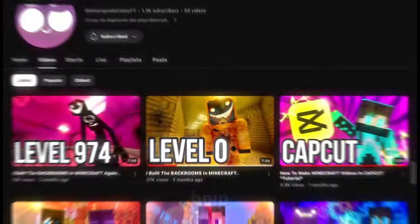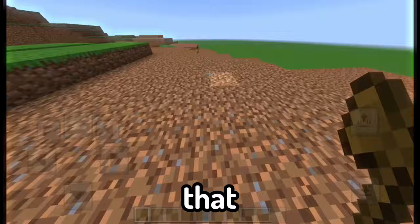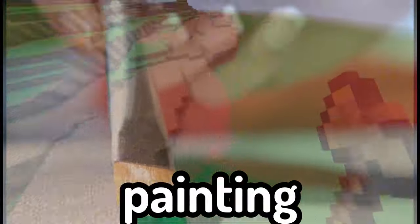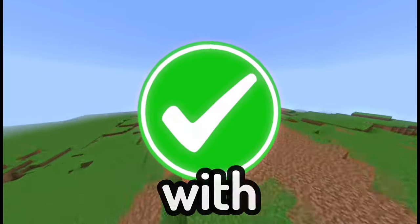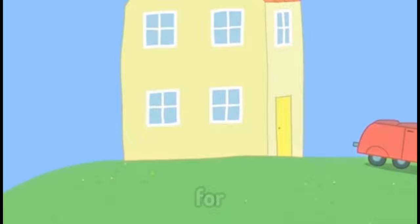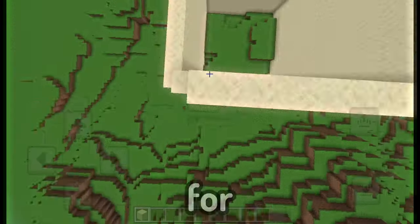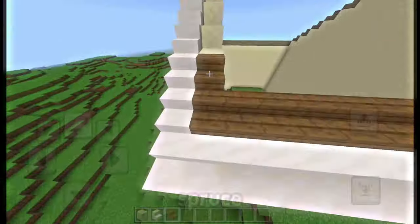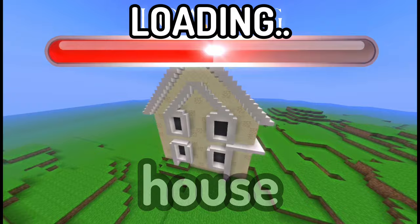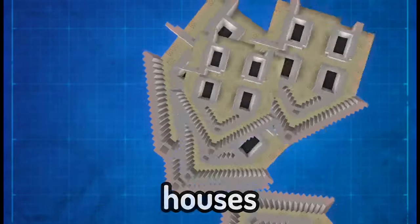Luckily, I have the help of my best friend once more — WorldEdit. So just like that, after a bit of painting and a bit of carving, we have a sort of hilly map that we can work with for now. Next, let's make a base for our Peppa Pig house, which we can start off with some sandstone for the walls, quartz for the general framing and the windows, along with some spruce wood for the roof. Finishing off our house, which we can copy-paste into many other houses.